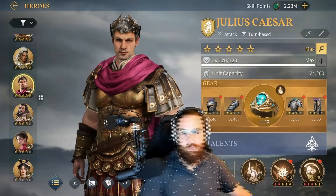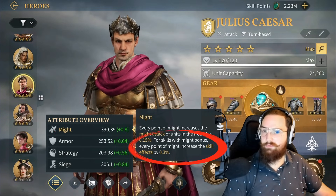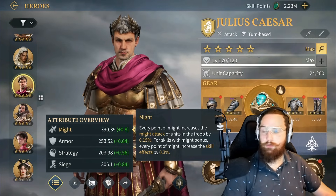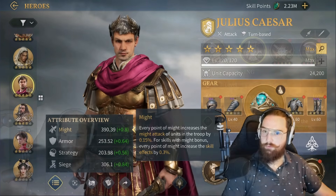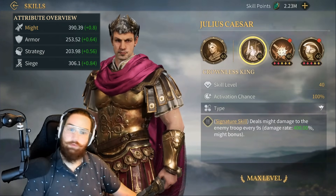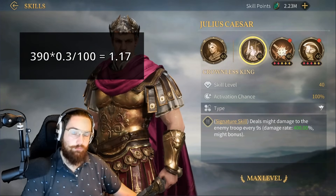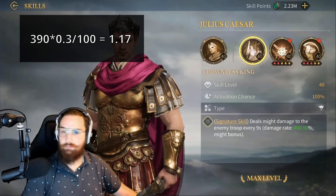Let's go back to Caesar and his Might bonus, and check his attributes by selecting this icon right here. Tapping Might opens a box with the information we need. Here we learn that every point of Might will increase the skill effects with Might bonus by 0.3%. This data will help us calculate the Might bonus multiplier. Fortunately, this bonus factor is the same for every attribute — 0.3% per attribute point. Caesar has 390 Might, and this extra damage is added on top of the base damage.